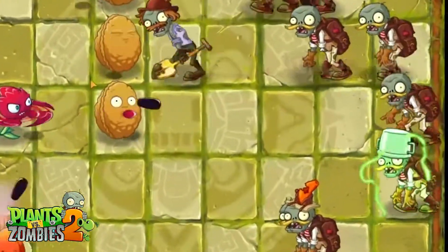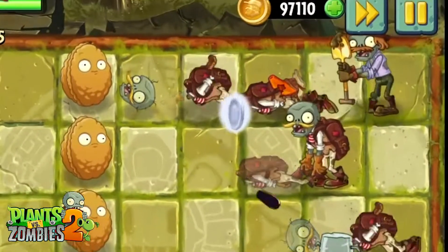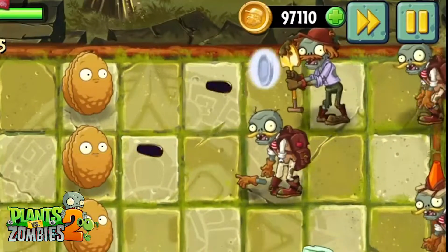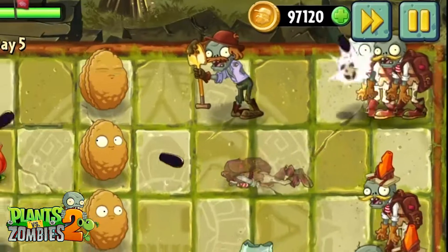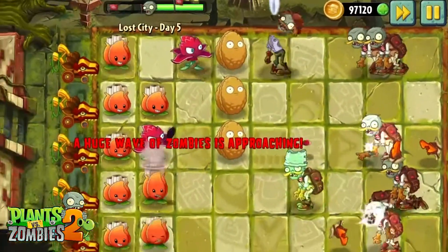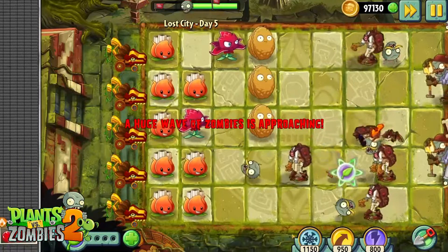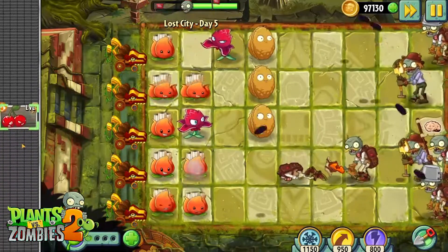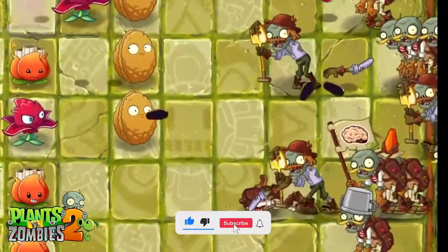Here are some additional tips: Prioritize planting A.K.E.E. and Walnuts early on to establish a solid defense. Use Red Stinger to buy time for your other plants to eliminate oncoming zombies. Save Cherry Bombs for critical situations where you need to clear crowded lanes or deal with specific threats like Jetpack Zombies. Utilize plant food strategically to maximize its impact. Don't neglect sun production — plants like Sunflowers are essential for maintaining your plant army resources.